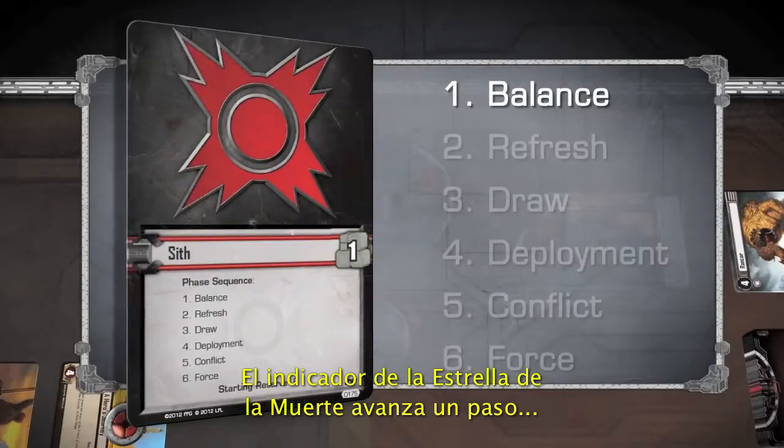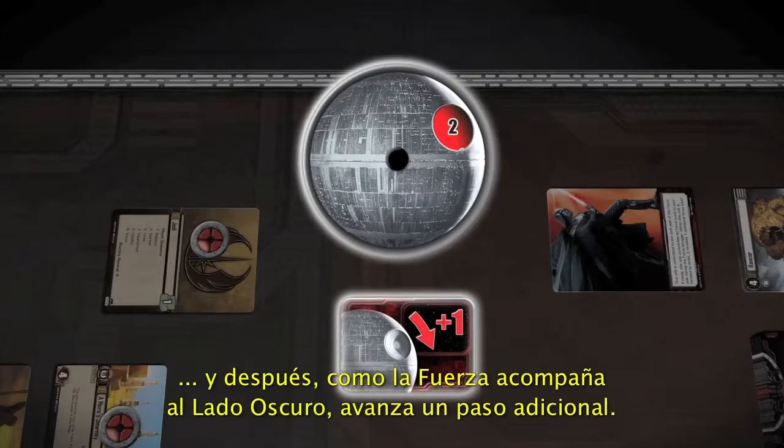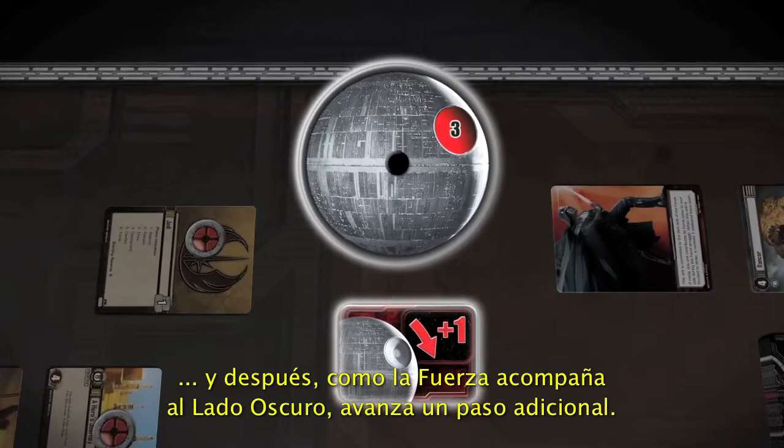The Dark Side Player advances the Death Star Dial by one, and then, since the Balance of the Force is on the Dark Side, he advances the Dial by one additional tick.